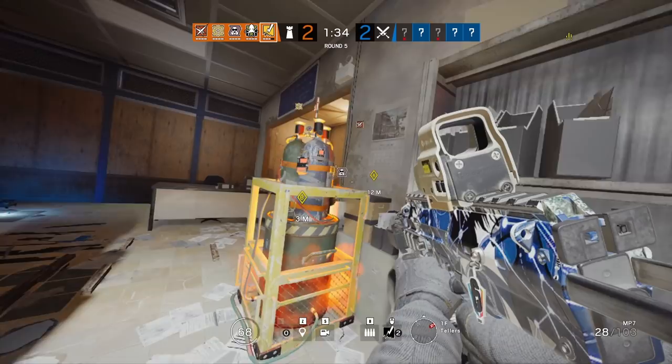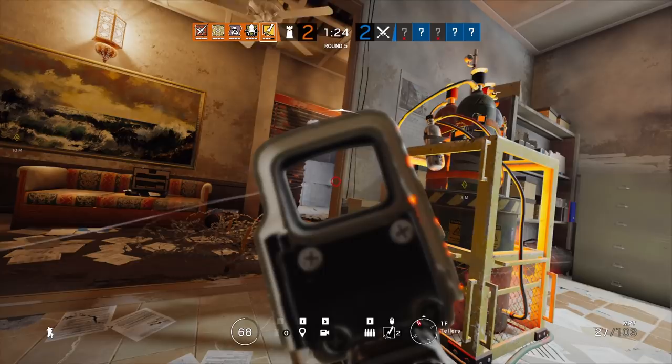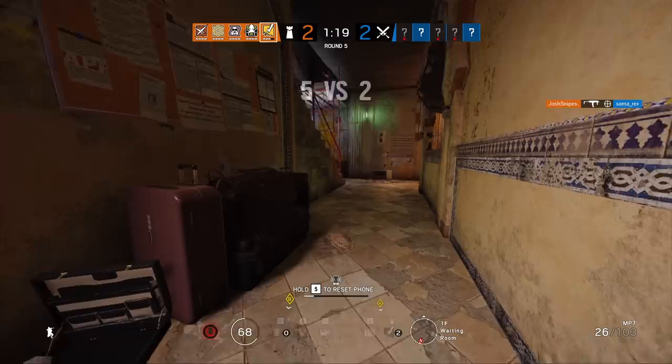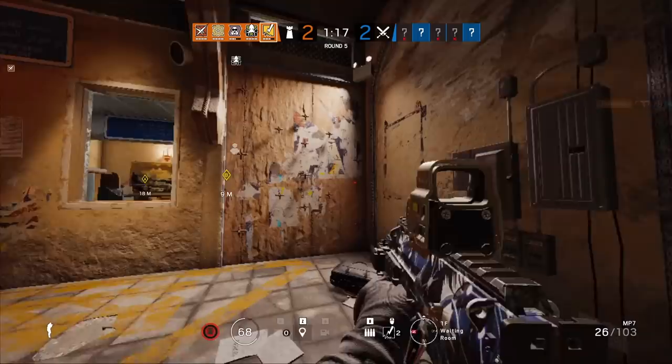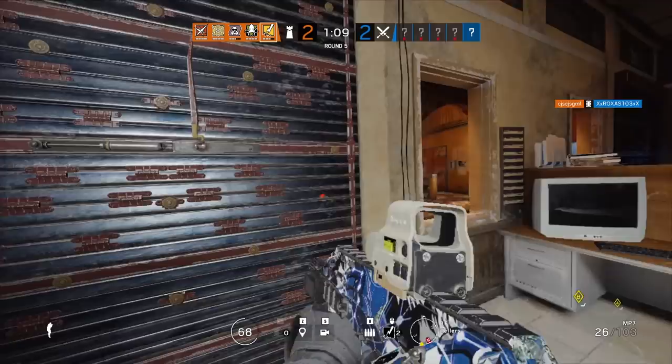Before I hop into the loadout for Bandit, I want to point out that the Thatcher EMP grenade is a huge counter to Bandit — this is where bandit tricking is going to come in handy. Twitch is actually a decent counter too. If you don't shoot her shock drone, she can shock the bandit batteries, but it's a lot harder to get two bandit batteries because you usually hear the first one get taken out.